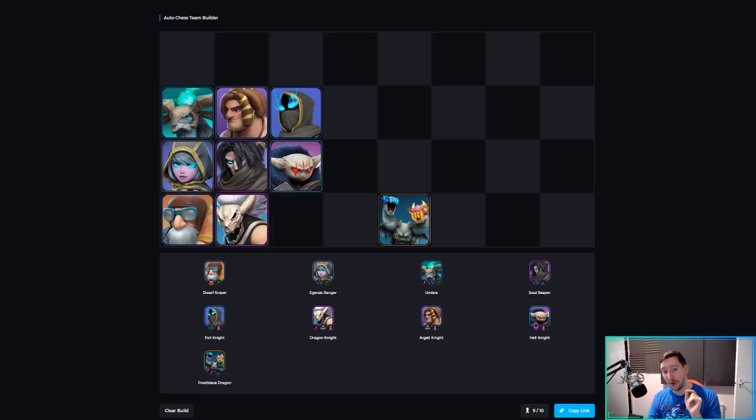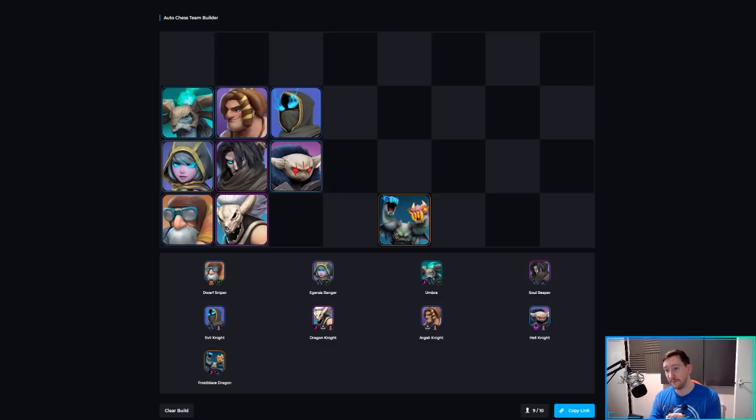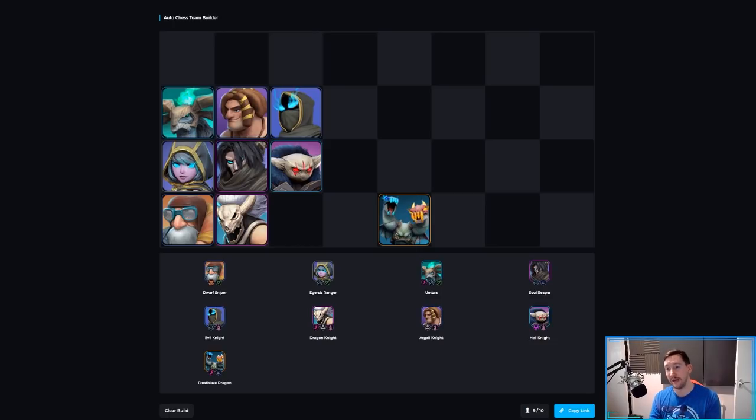For itemization on Hunters: offensive items almost always go on Dwarf Sniper — damage items, attack speed items, even some Magic Resist. Claw Wand is great for him. Defensive items go on Hell Knight, but can go to Evil Knight or Agali Knight depending on who you three-star. That includes Halberd, any armor, or extra defensive items. If you have a Magic Crystal, give it to Soul Reaper — it allows him to cast more frequently.